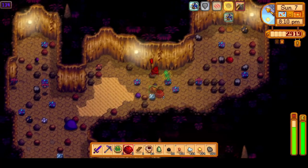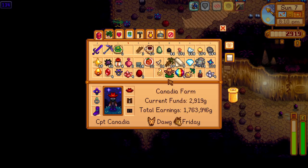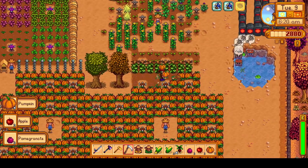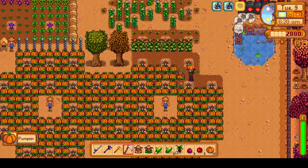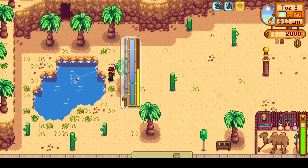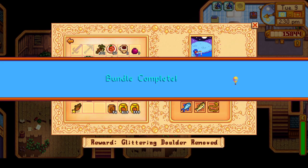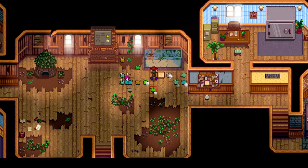Moving to day eight, we have a not-as-exciting Skull Cavern dive, but on day nine, our first harvest of 960 pumpkins is ready, which gives us the final item needed for the pantry bundles in the community center, which we can complete to unlock the greenhouse. We are also close to completing the fish tank bundles and just need a sandfish, so we head to the desert, catch one, and also have a long battle with a scorpion carp. We drop off all the items we have for the community center, including a walleye, eel, tiger trout, and sandfish, which completes the fish tank bundles, which will remove the glittering boulder and unlock panning.